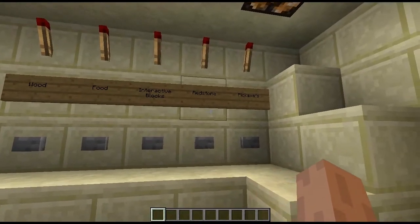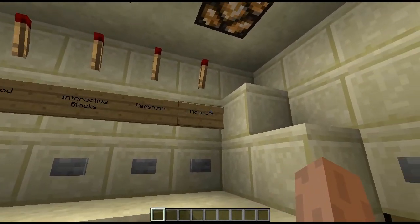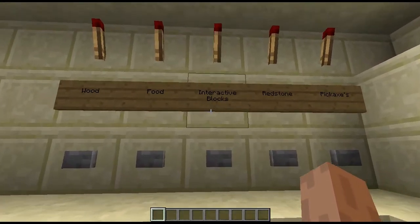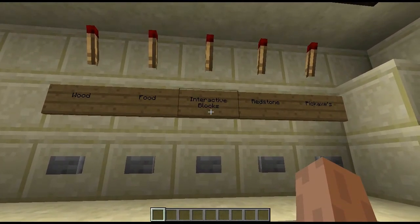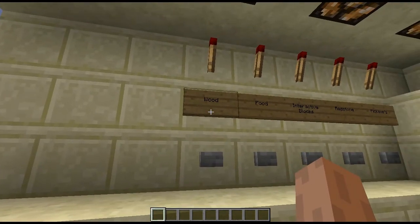What that means is right here I have a list of different recipes I can do. I can have pickaxes, redstone, interactive blocks like chests or furnaces, food, or wood like beds or crafting tables.